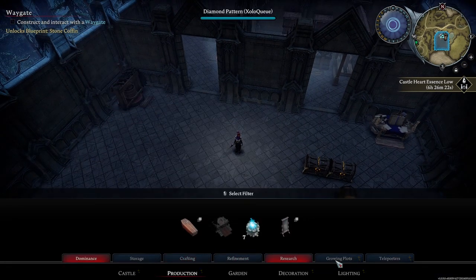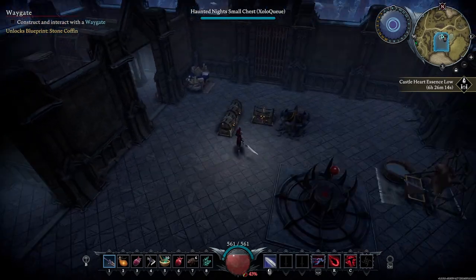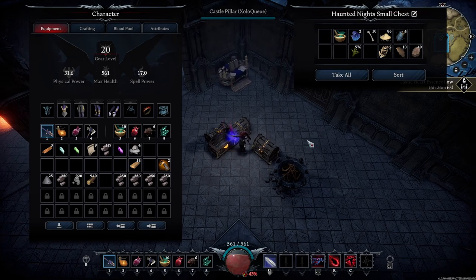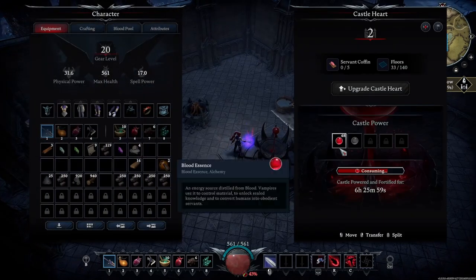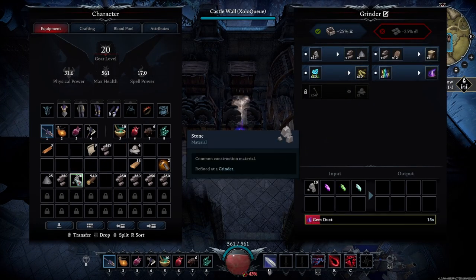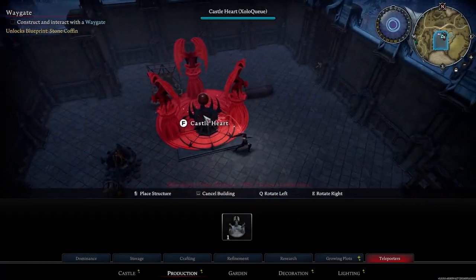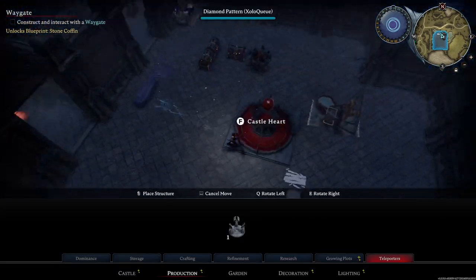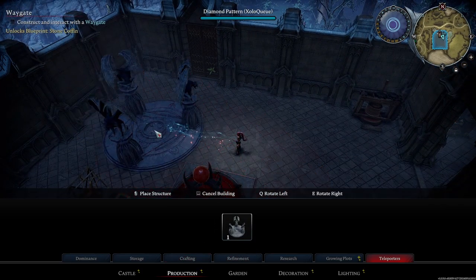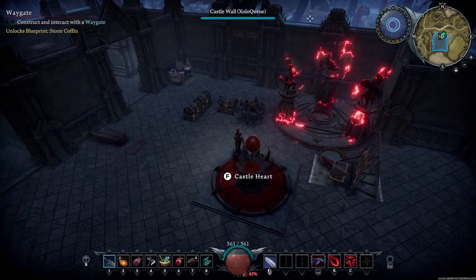Next we're going to make a way gate. For our first teleporter we're going to need gem dust, blood essence, and grave dust. I have some gems but no gem dust, though I do have grave dust. The gem dust I can get by putting gems in the grinder. Now that I've gotten my gem dust, I'm going to place down the castle way gate. I like to place it near the entrance and exits of my castle — I'm going to place mine in the corner closest to the road.